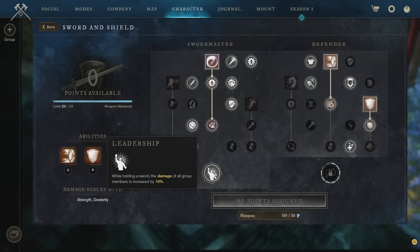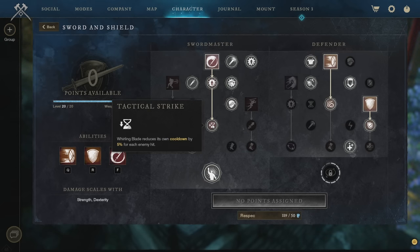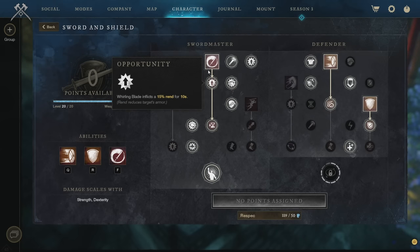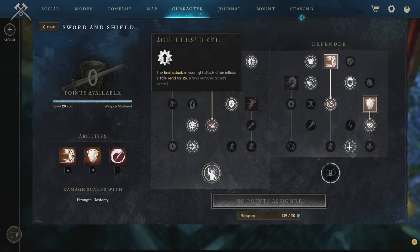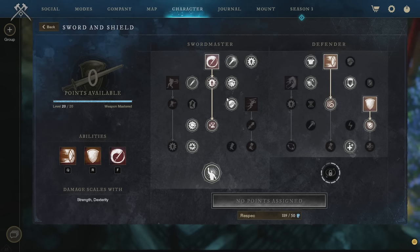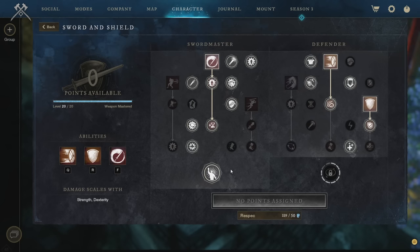Whirling Blade with Opportunity inflicts an AoE Rend of 15% for 10 seconds, and also reduces cooldown for each enemy hit. With refreshing gear this has a 12.6 second cooldown, and since the buff lasts 10 seconds you can virtually maintain 100% Rend uptime using one light attack with Refreshing Move. Other passives buff damage — successful heavy attacks grant Empower, the final attack of your light chain inflicts 15% Rend for 2 seconds, critical strike chance increased by 10%, blocking grants a stack of Power, and abilities deal 10% more damage to slowed foes.